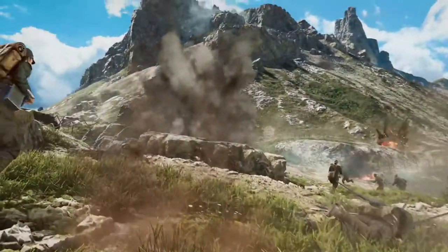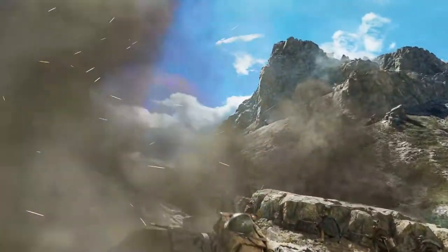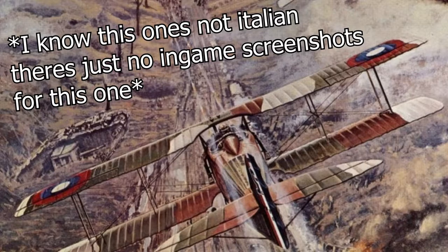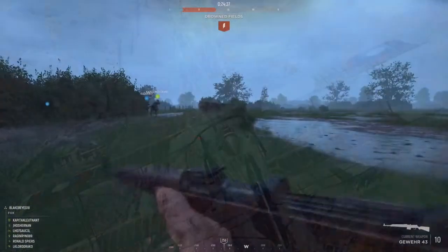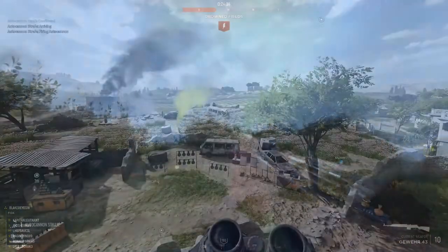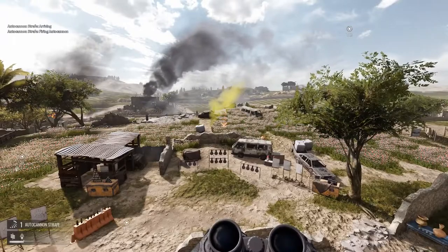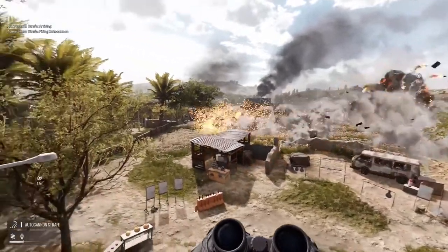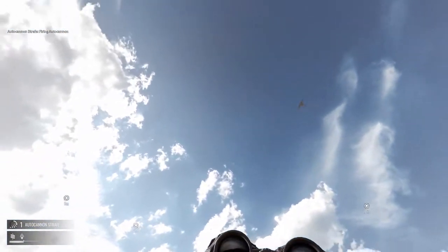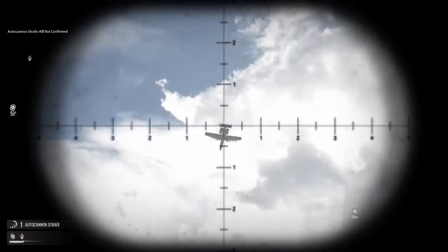After that, the strafing run is the third call-in. This will have a fighter using its front guns to strafe the ground in a straight line, so it'll be most effective against infantry in trenches. This is always one of my favorites to see in milsim games, whether it be in Hell Let Loose with the Stukas or Insurgency with the A-10. Strafing runs are completely timeless and offer some of the most intimidating and cinematic effects on gameplay, so I'm sure it will feel similar in Isonzo — just about 100 years earlier.